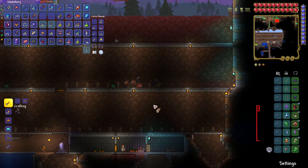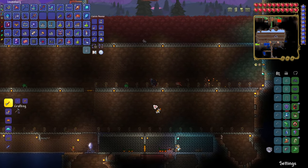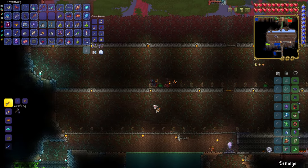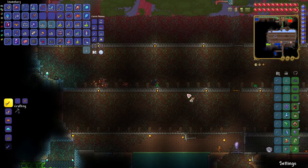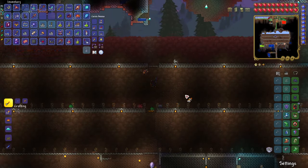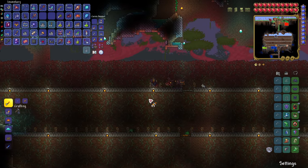When you place those trees, if you auto-place using the Control button, it's going to naturally place them three tiles apart — which is exactly what we need for optimal farming. As you can see, we're just placing back all the gem corns. You'll usually always have some extras, maybe 10 or more.